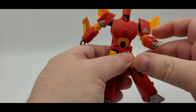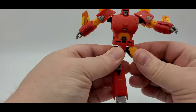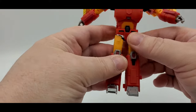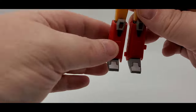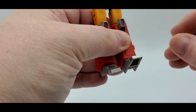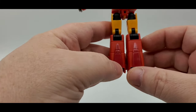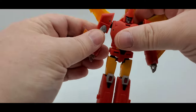Moving the arms up — you can do a ball-and-socket kick up, kick back. Swivel and 90-degree knee bend. Got gray paint here, red paint there, and black paint. Silver for the toe area. Toe tilt down and up, and a little rocker as well. From the back — love that shiny paint. That is Shattered Glass Cyclonus.